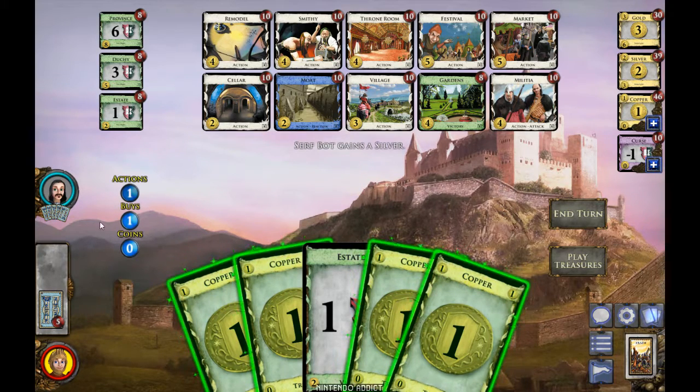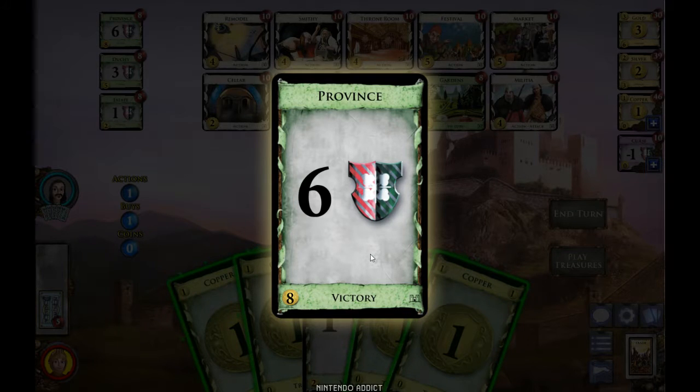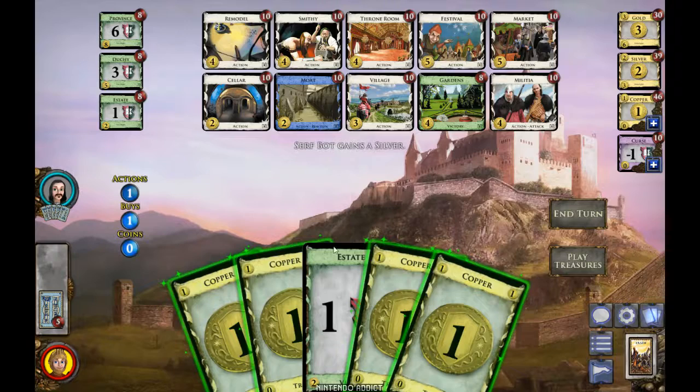Everyone starts with the same deck of cards. The goal is to end up with the most victory cards in your deck when the game ends. This Province card is worth six victory points at the end of the game, but only if it's in your deck. There are other cards you can put in your deck that will help you buy them.